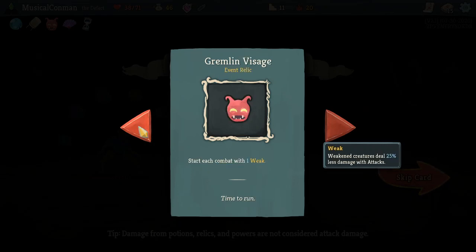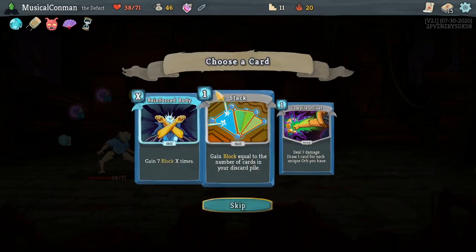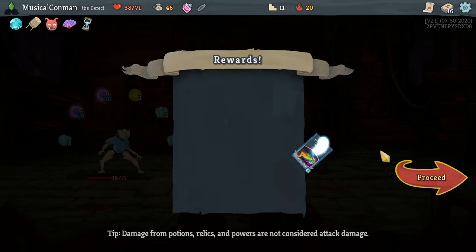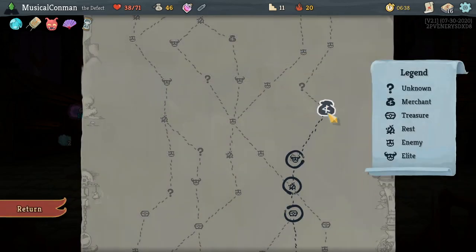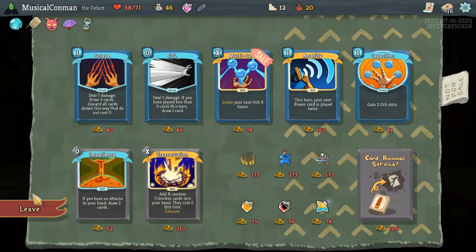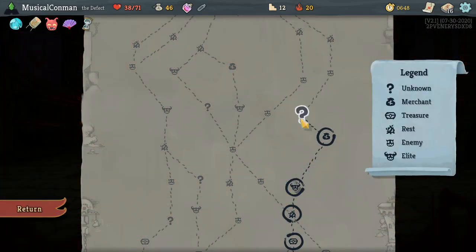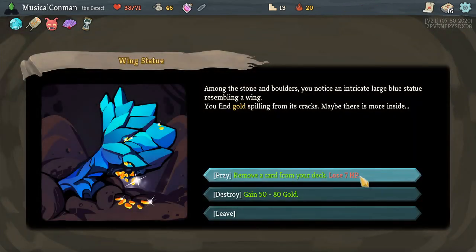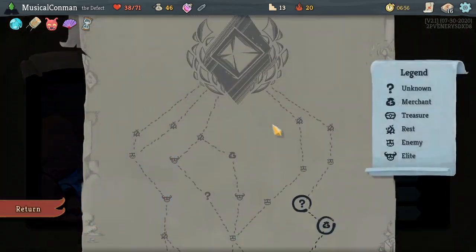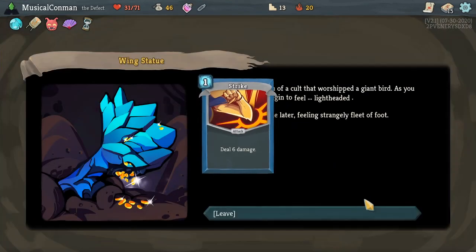So that's an uncommon — Uncommon, Shop Relic. Compile Driver or Reinforced Body? I'm very into a Compile Driver here. Can't probably buy much here — in fact, can't buy anything. So we're not getting these. That's fine. 7 HP. Remove our unupgraded Strike — seems good to me.